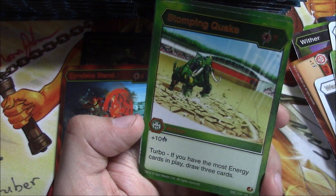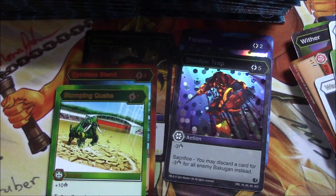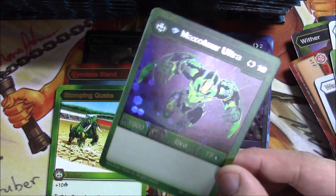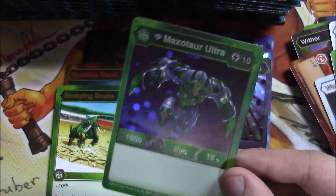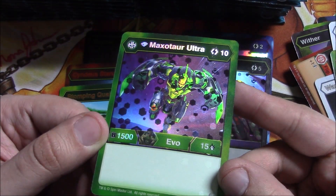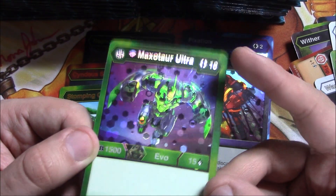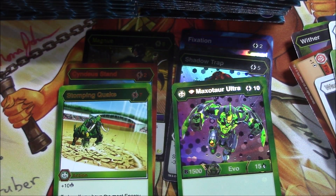Oh nice — Stomp and Quake, plus ten damage for seven energy. Turbo: if you have the most energy in play you can draw three cards — another double-edged sword. And then Max — Diamond Max Tour Ultra, this is an evo. It's actually an Awesome Rare evo foil, which is like an ultra rare. 1,500 B power and fifteen damage, but it's also ten energy to play it — kind of a steep cost. But if you get there in Ventus it can hit really hard.